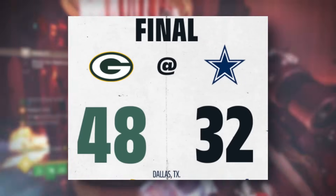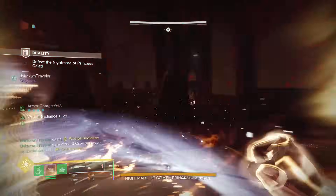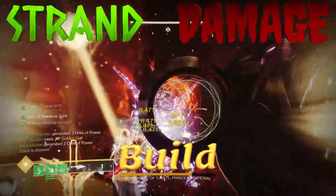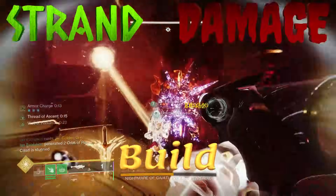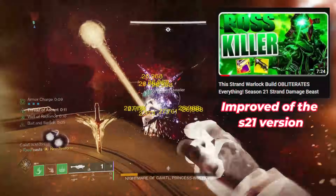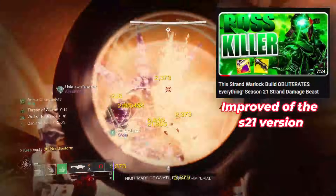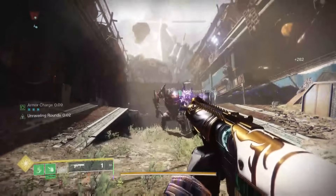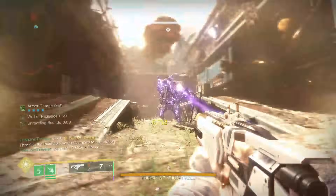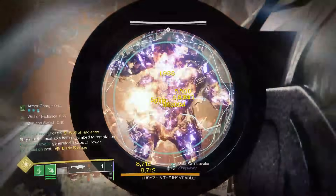Today we have a build video going over a strand warlock DPS build. It's going to involve triple swapping, and when executed properly you're going to be able to dish out some pretty good damage. There is a small skill gap to execute it properly, however because it's still Destiny 2 it's not really that difficult to do.